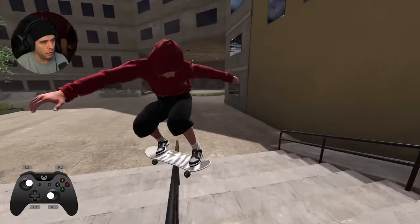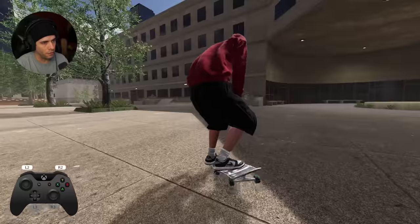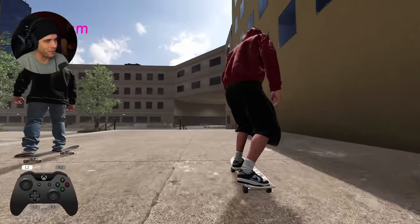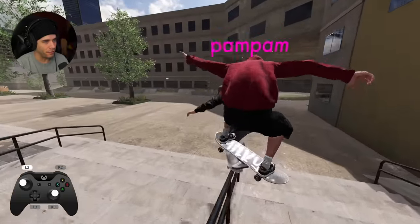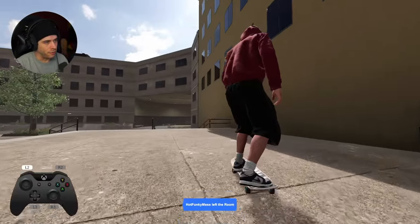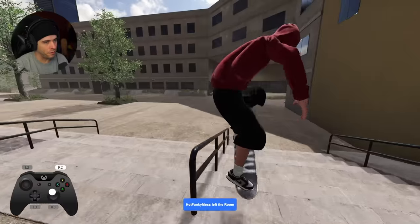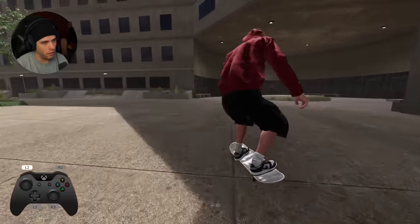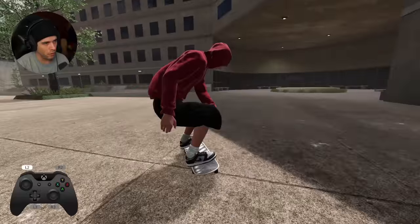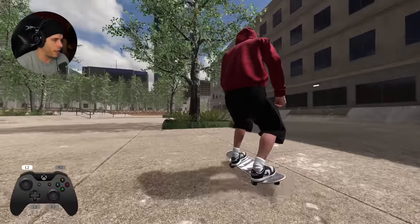Front hurricane again - nice. Let's do the back hurricane now. I love these two tricks, I don't know why, I just feel so sick. I got somebody with me, too. Let's do back sugar cane now - this is always a fun one. It's kind of like a hurricane, but on this close side. Nice. Front side - that's okay looking, I guess.